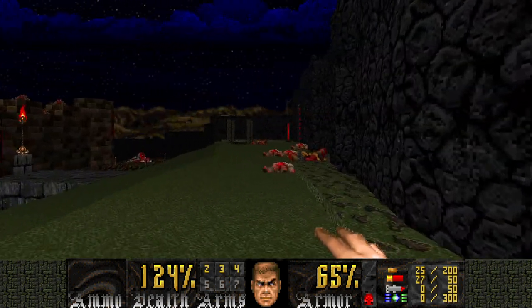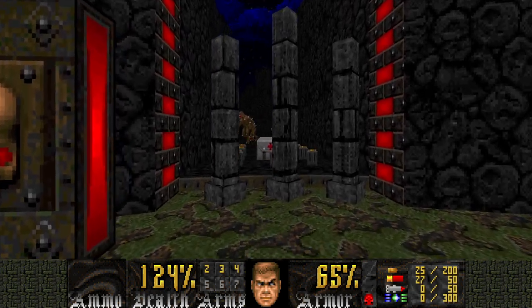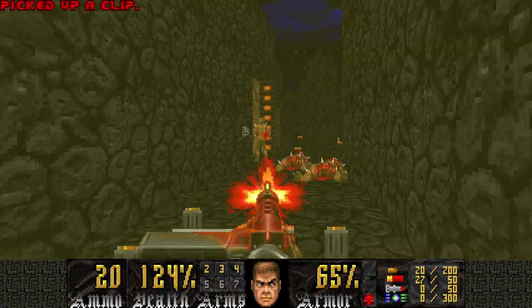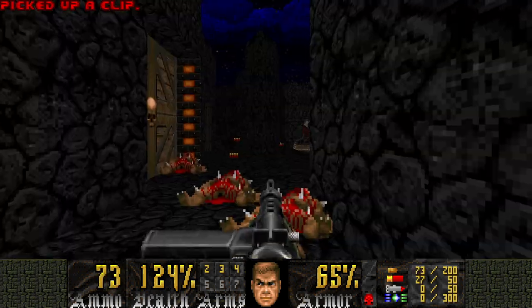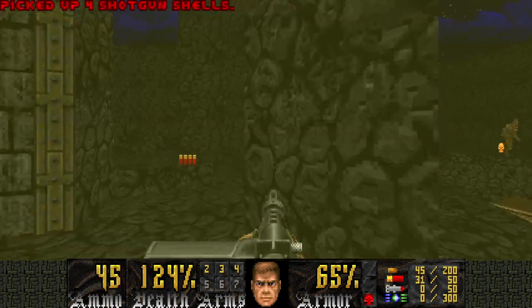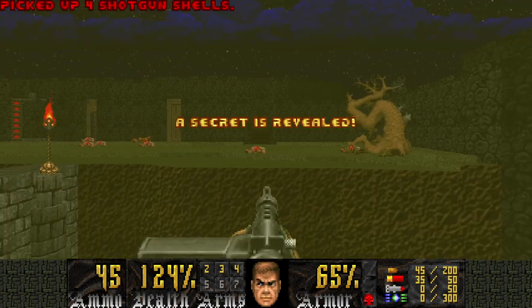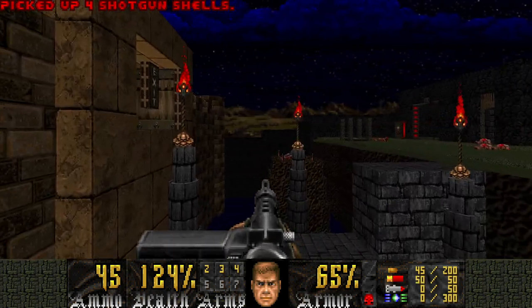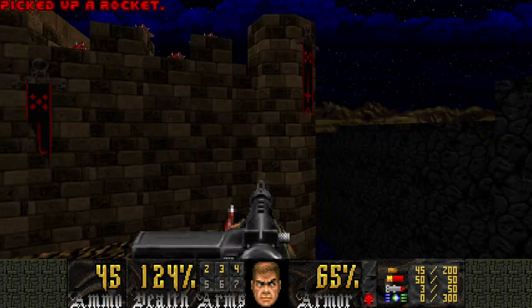So we have the red key. Now we can go here and open this part up. There'll be a few imps lying around waiting for you, as well as some other enemies. While they're waking up, I'm gonna go right into this portal that opened up because we hit that blue button earlier in the cell parts. It leads to the secret area.